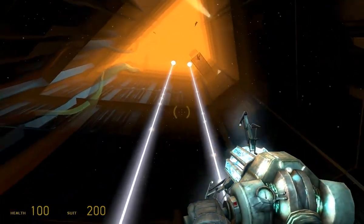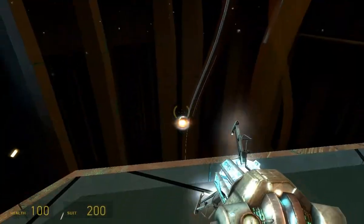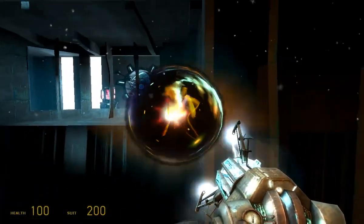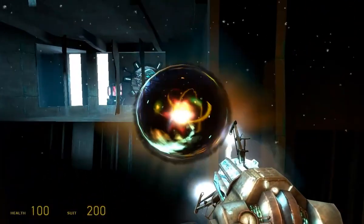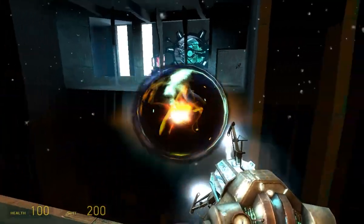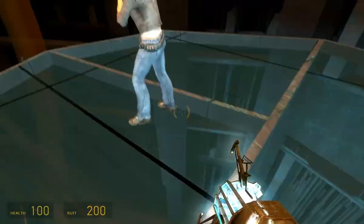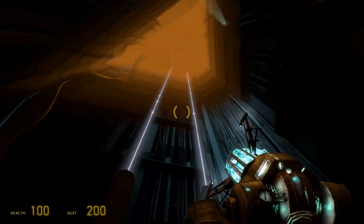Given that so many things here are at human scale — like these screens and these terminals — that must imply that the Citadel was built after they arrived on Earth, and significantly after their conquest of Earth, because they had time to design the Citadel for their human subjects.